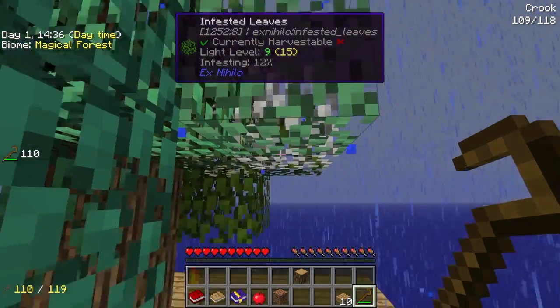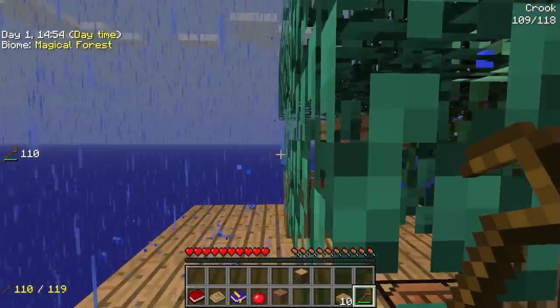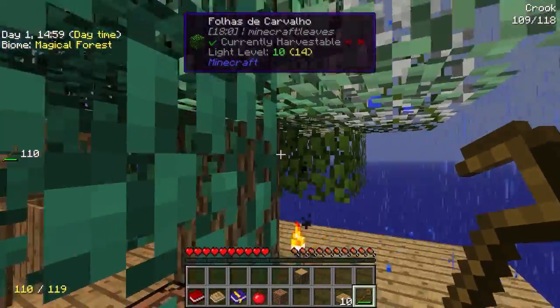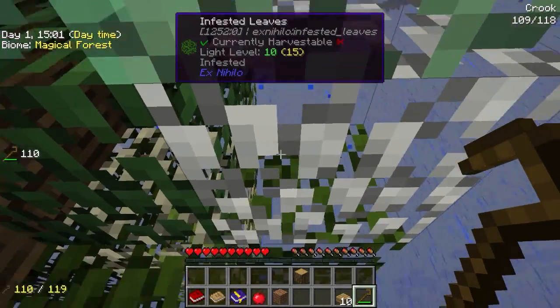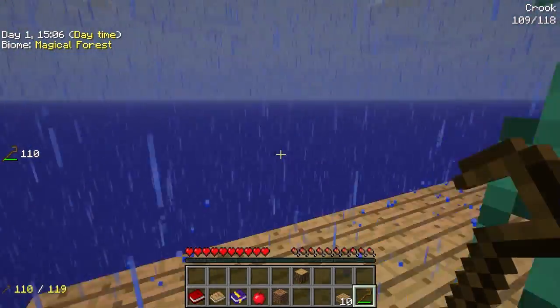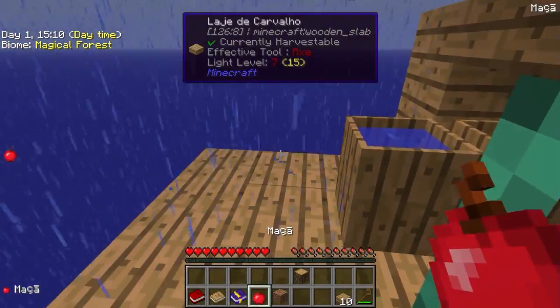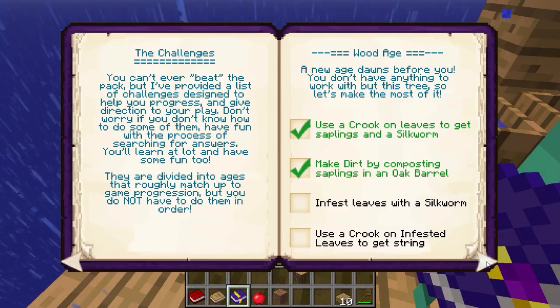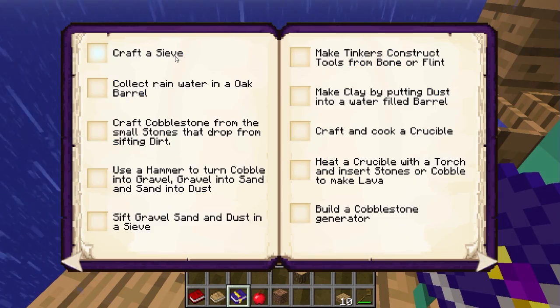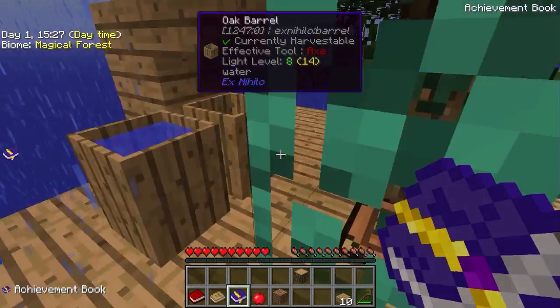Muito massa isso, né, galera. Depois que a gente conseguir infestar essa árvore inteira, nós vamos poder colher essas folhas infestadas aqui. Que vão dar linha, galera. Com essa linha, nós vamos conseguir fazer a sieve, que nada mais é que uma peneira. Com essa peneira, a gente vai começar a fazer coisas diferentes. Mas aí só no próximo episódio.